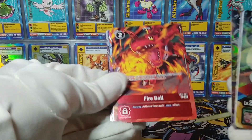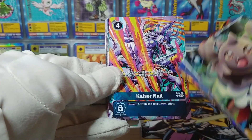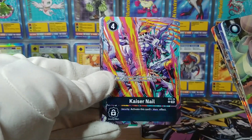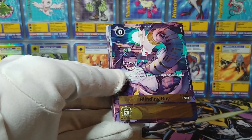Fireball, EX2 Fireball. And Kaiser Nail from Starter 2 — oh, that's an old one, and that is a classic right there with stellar new artwork, I might say. That's good stuff. Digimon always with that artwork.